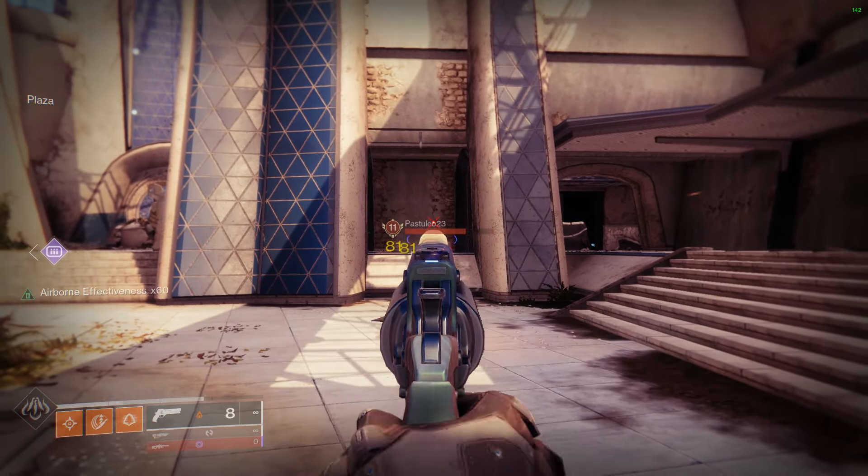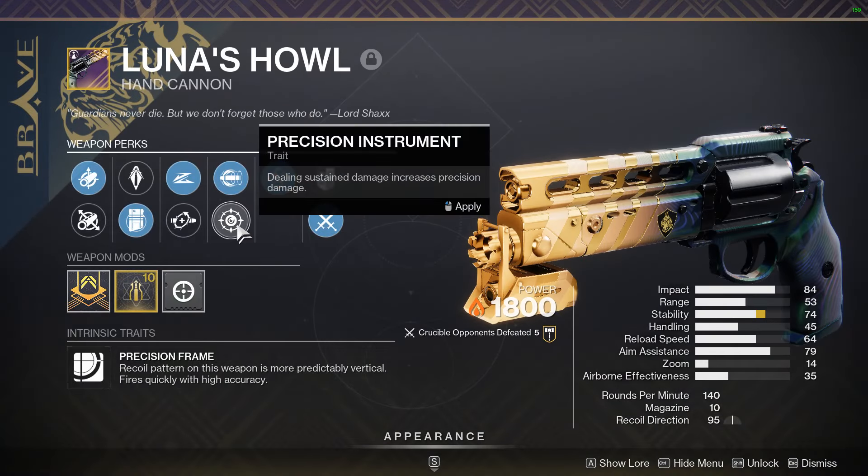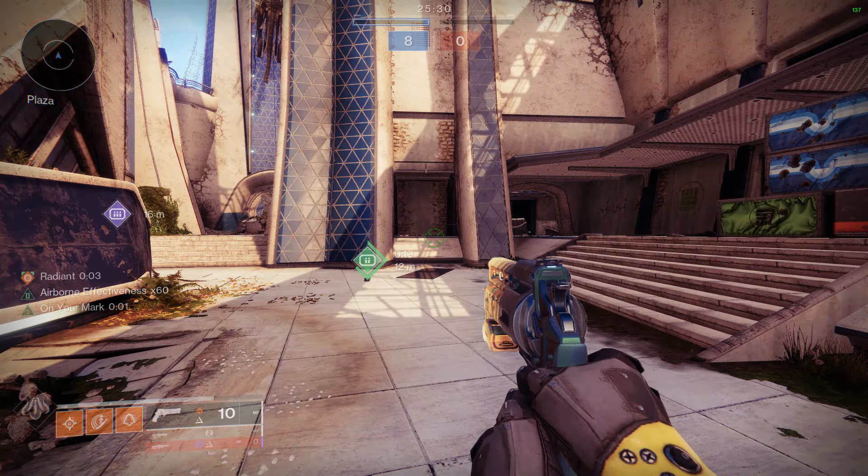You're here for Infinite Magnificent Howl. This is easy to do: get a precision kill, then swap off and on the Magnificent Howl perks on a shiny version, then immediately reload.